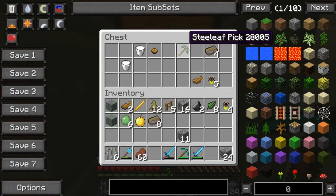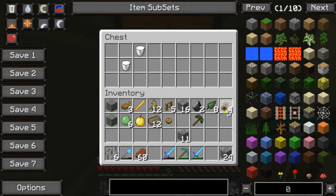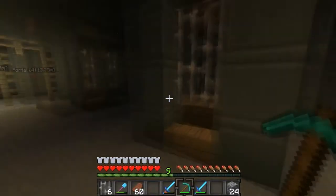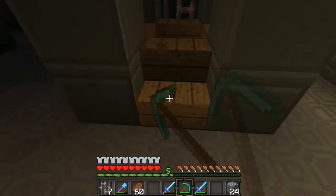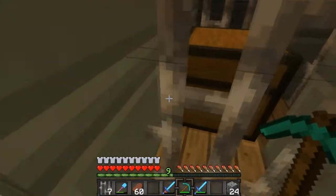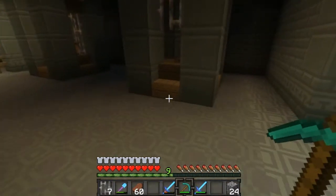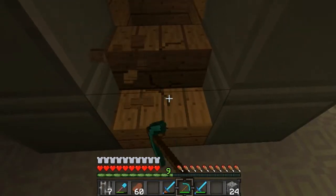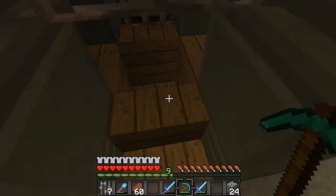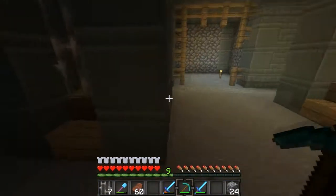This is loaded — holy crap! That was really good loot, I was not expecting that. These are really good chests. Oh, there's pressure plates — there's pressure plates! All right, there's a pressure plate there.